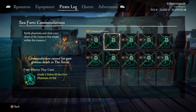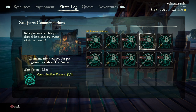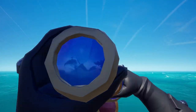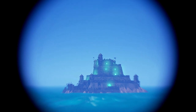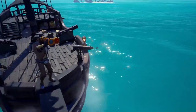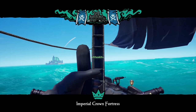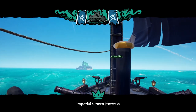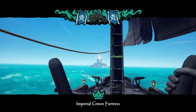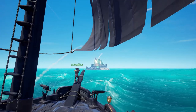Our second, third, and fourth commendations we're going to be covering at the same time. The first being defeat 500 Phantoms, the second being defeat a Seafort Captain, and the third being open a Seafort Treasury. Obviously you're going to need to go to an active Seafort, and the way you can tell that is all the windows and everything about it will be glowing ominously. As you approach, the banner will pop up and the Phantom's warning bell will sound. They'll start firing at you just like a normal fort in a world event. They have really terrible aim from my experience, so I wouldn't worry too much about them.